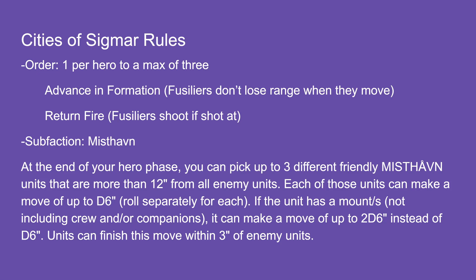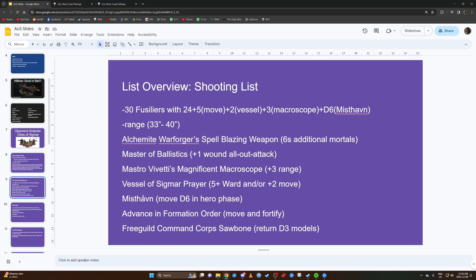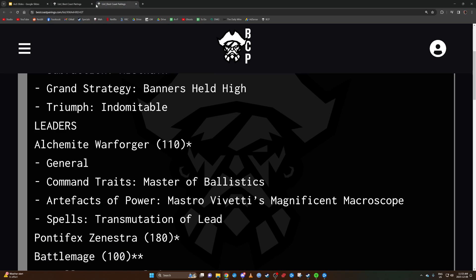Then you pick a city and it has a rule. My opponent has Misthaven: at the end of your hero phase you can pick three different friendly Misthaven units that are more than 12 inches from all enemy units, and they can move D6 — or 2D6 if mounted. So it just means the Fusiliers can move an additional D6.